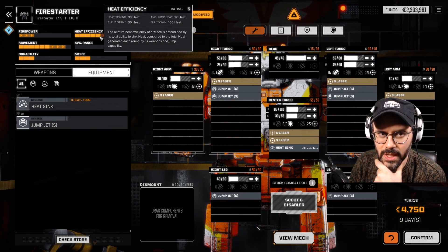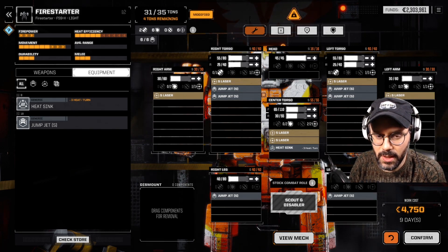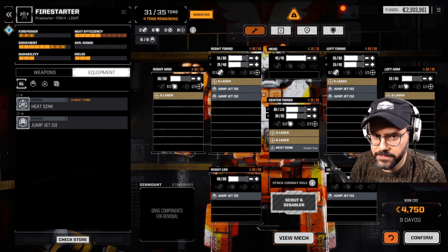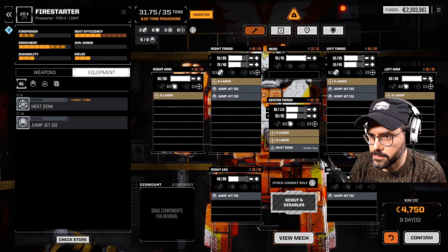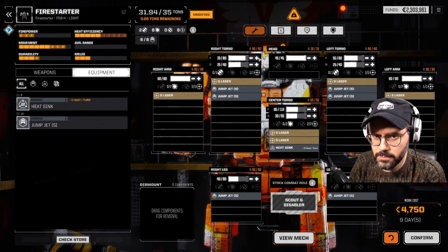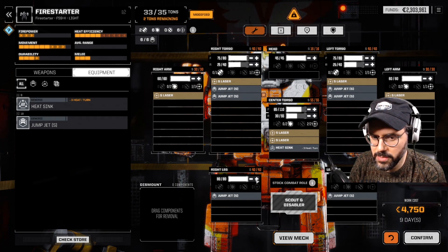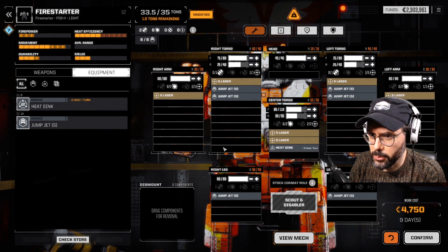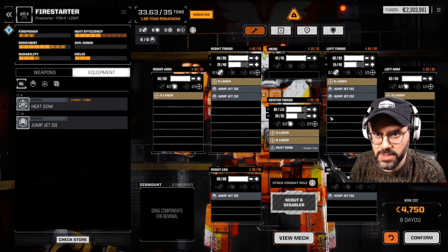That's going to be about 48 heat and only 33 heatsinking, so I think it's a good idea to have at least one extra heatsink. Then we can do four tons of armor. I might leave one ton left over in case we want to do another heatsink, but I will up-armor this thing. We've maxed out armor in every location except, of course, the rear and the center torso.